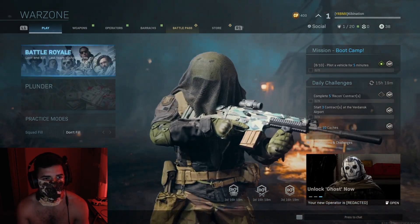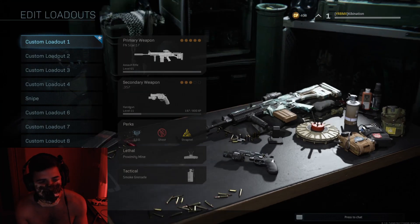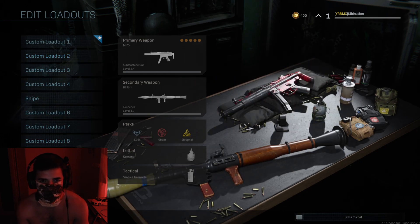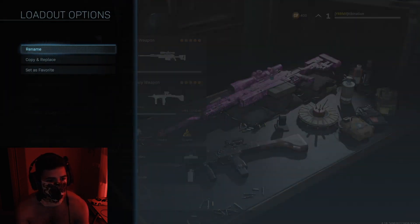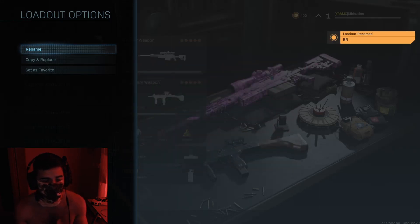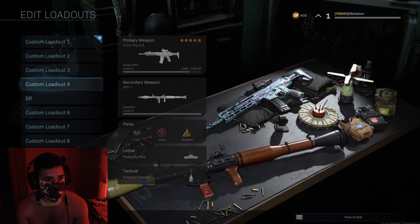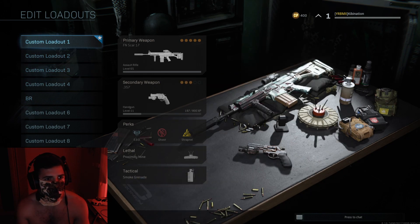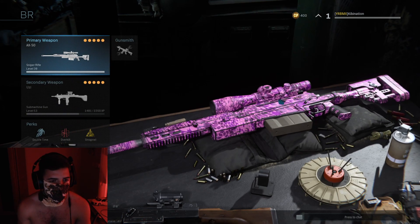Once you're in Warzone you'll see Battle Royale and Plunder. Press R1 on PlayStation to view your weapons, then go to Edit Loadout — it brings up all your multiplayer classes. A quick tip: rename your BR class. Go to Options and select Rename, then label it 'BR' for Battle Royale. That way when someone's shooting at you, you can find and select it much faster than the others.